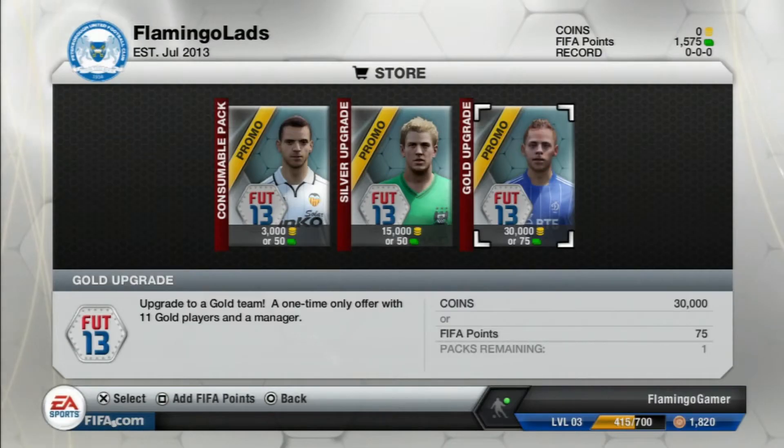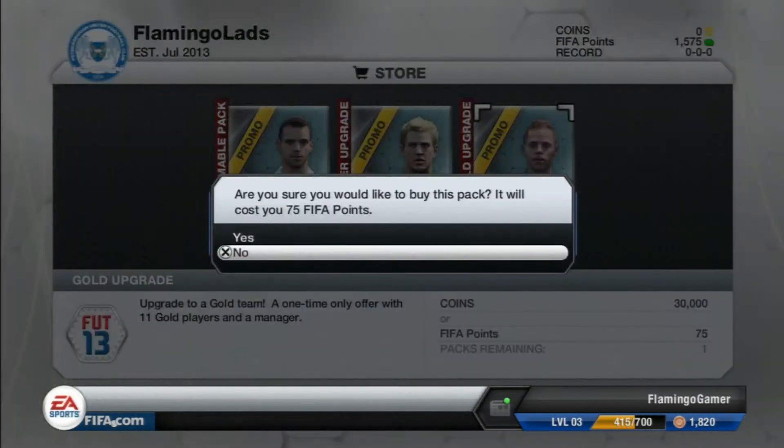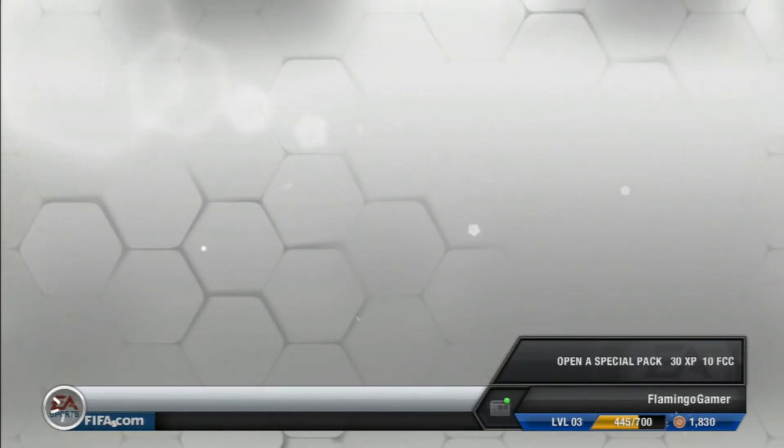I thought I'd go a bit different and open up some packs at the beginning to try and get a nice solid start in Division 5. Luckily, there was a pack called Gold Upgrade where I get 11 gold players and a manager — 75 FIFA points, it's a bargain. So I got the pack, and the best player I got was Montari.